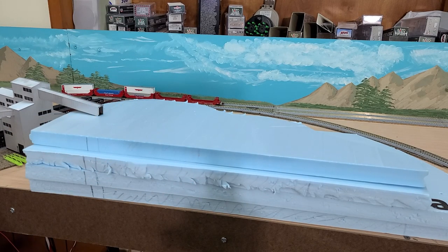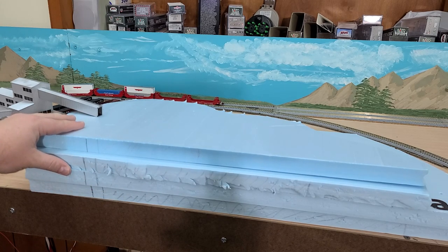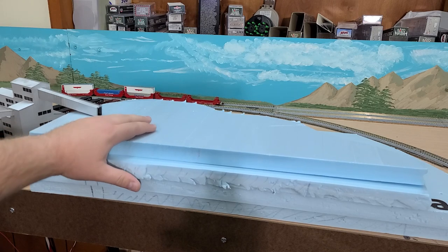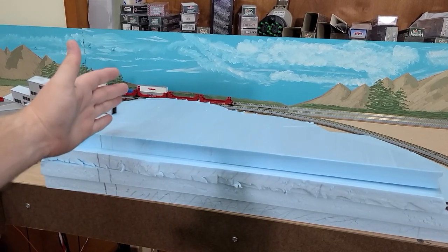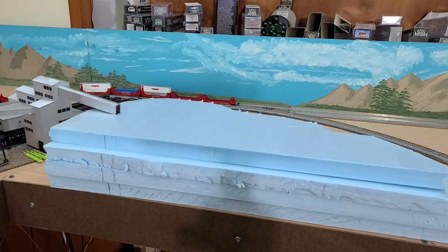In the earlier update video, I think it was in March or April, I went into detail on what I was going to do with this. But as a quick overview, this is going to be the mountain and mine that feeds the mine building there. The plan is that I'll carve out a vertical shaft and some horizontal shafts and make it look like a coal mine.